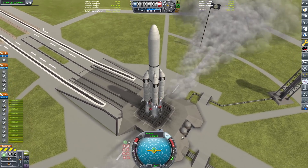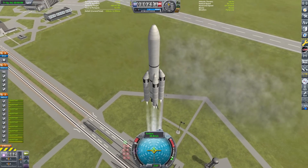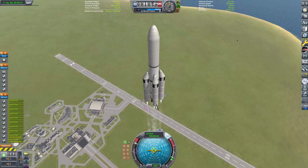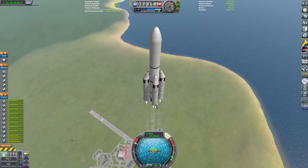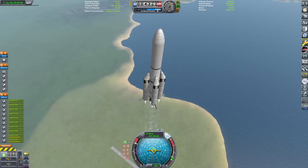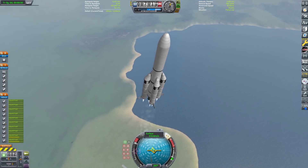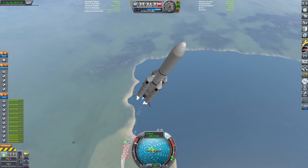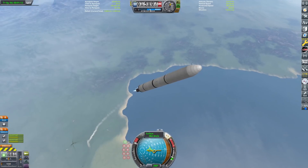Speaking of the next module - it is going up. The main module is the Zvezda-style module, and then China has two custom-ish built modules that are mainly science modules. We're launching one now and the other one next. We are now in the air with the Long March 5B, which has a very high TWR in my KSP variant, but the real one has a pretty normal TWR. Our boosters are just about ready to separate as we come through Max-Q.